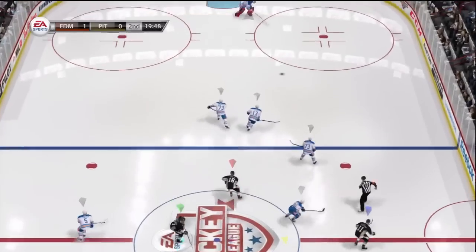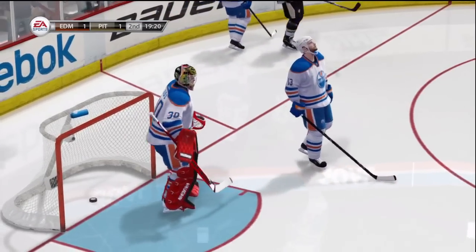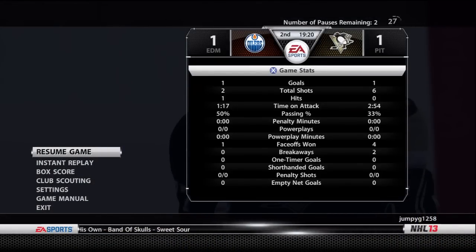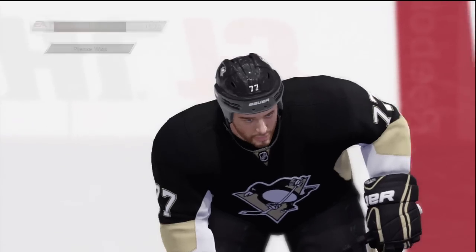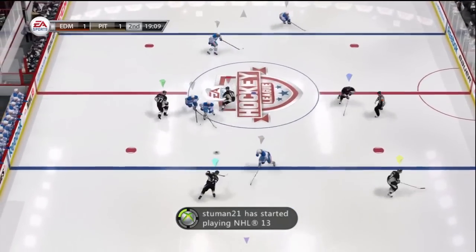Here's the faceoff of period number two. Picks it up in the offensive end — he scores! And that's going to tie it up. Some players are shooters, folks. Can you say that's a shot that ends up in the back of the net? Took the opportunity and scored. Gary, this goalie would have to have superhuman reflexes to stop that low-to-the-stick-side shot.